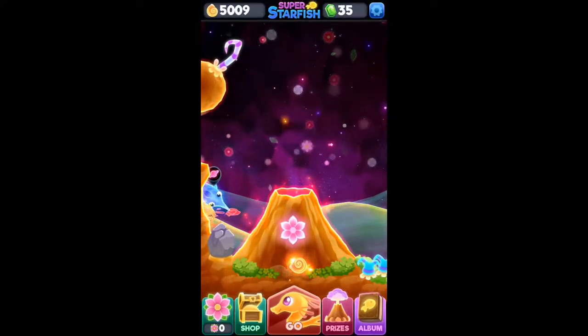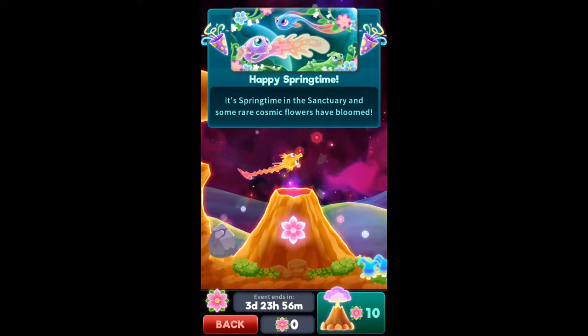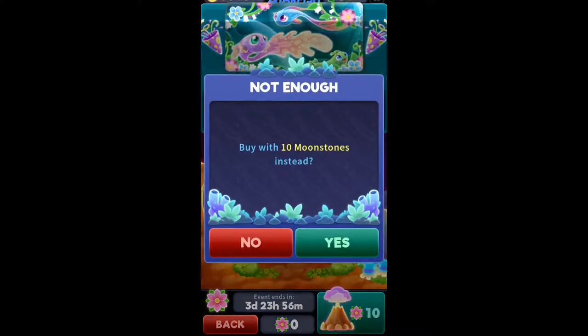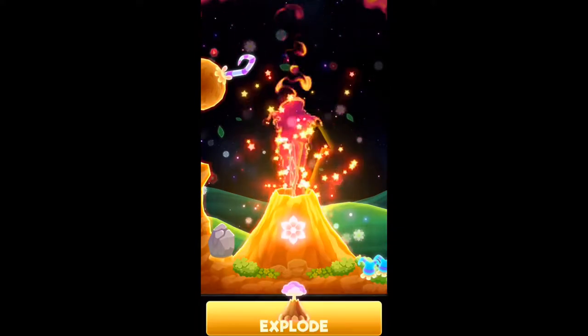As you can see here we got a new mini volcano. This is where we're going to be getting the new star plant from. We can enter that volcano by either spending 10 moonstones or surfing the galaxy and collecting these kind of flower things — getting 10 of those will also allow us to get in here.